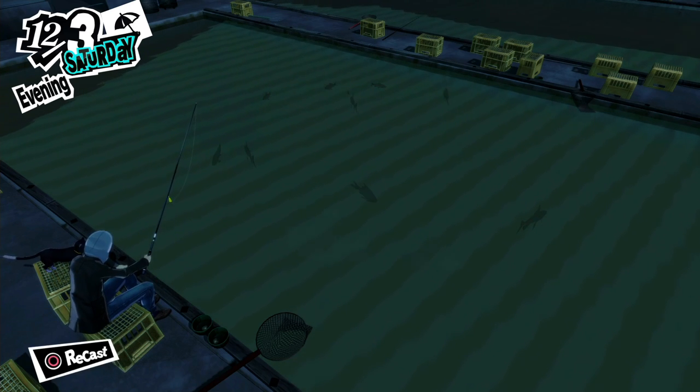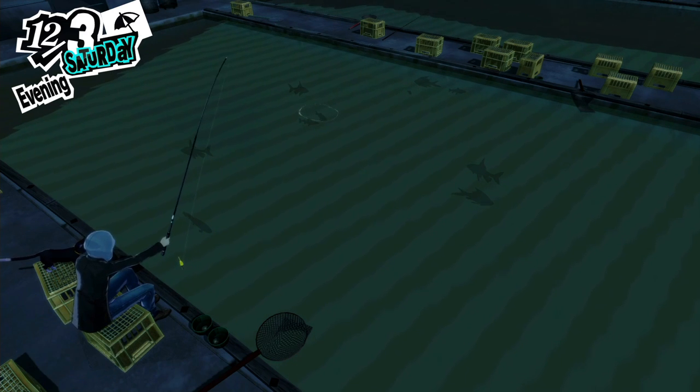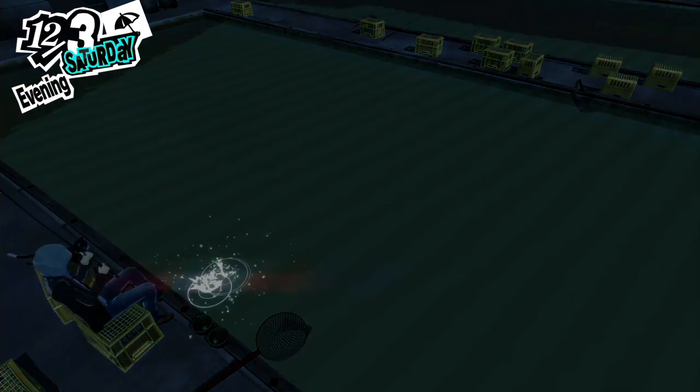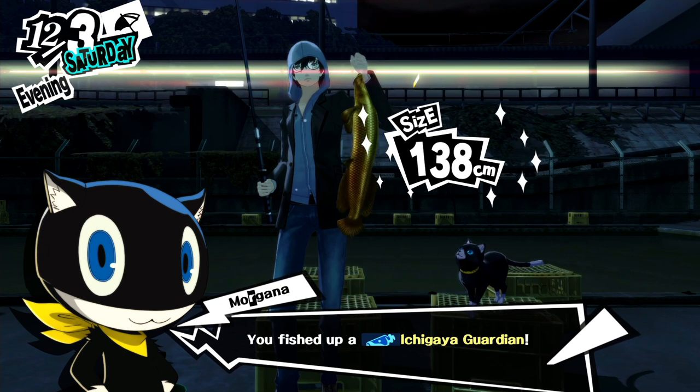Once you're happy with the positioning you've put the Guardian in, go in for the kill and immediately start spamming the X button while you're in the designated area. You should know how fishing works by now. Once you pull this off, you will unlock the Guardian of the Pond trophy.